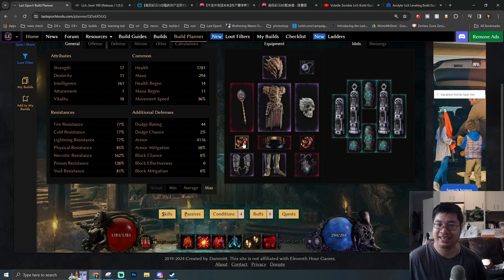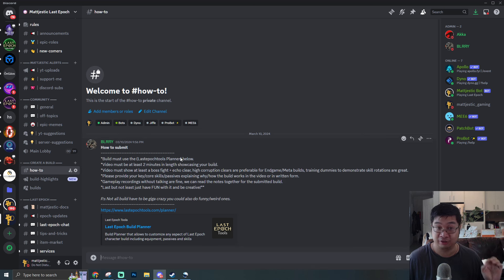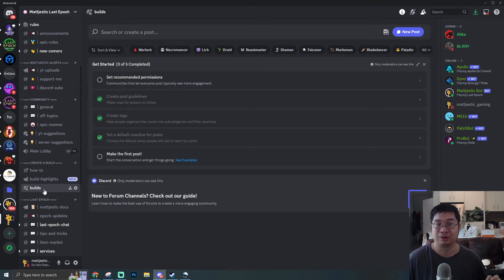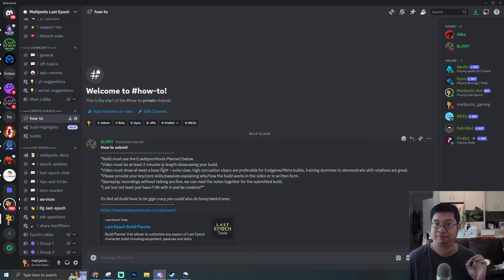If you like the creative concept of this build, I recommend coming over to our Discord channel where we have a special ongoing event. Members and viewers can share builds, and I'll be highlighting and showcasing one best meta build and one creative fun build each week. The weekly build winner will receive a special prize reward including Amazon gift cards and potentially a cash reward.